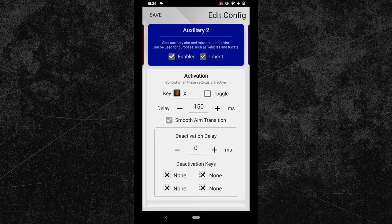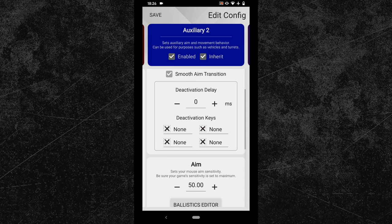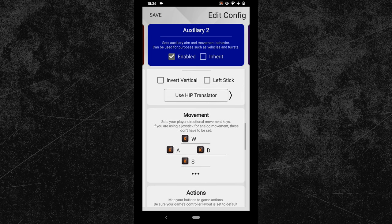After that you can scroll down to the sensitivity options. Change all the values here until they match your hip setup — I already did that in advance. At last untick the inherit box again and change your right walking key to your Shaiko key.